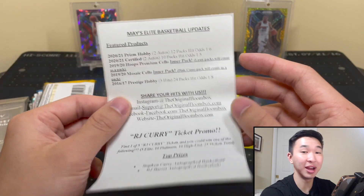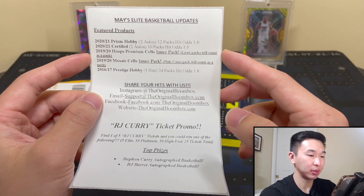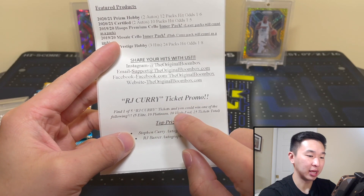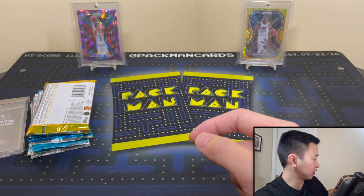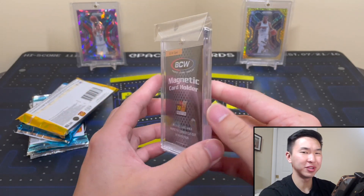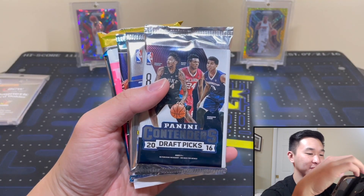Inner pack — okay, I thought the whole pack. Lasers count. Alright, 1920 Mosaic Cello inner pack. Camo counts as a pack, and then Prestige Hobby. Share your hits with them — RJ, Curry promo. So you get five in Elite, 10 in Platinum, 10 in High-End — 25 total. Steph autograph basketball, RJ autograph basketball. There we go. We have a one-touch — 55 point. That's actually not something you see every day; I'll take that. I have a lot of 35s, not a lot of 55s.